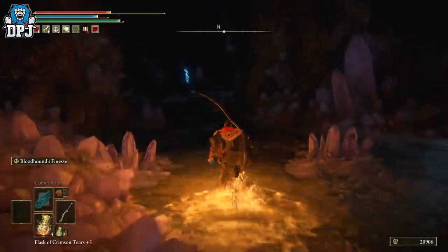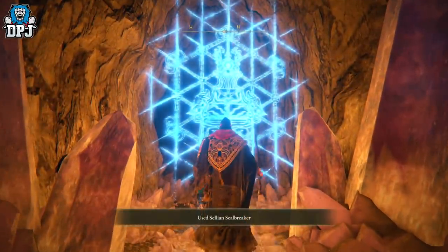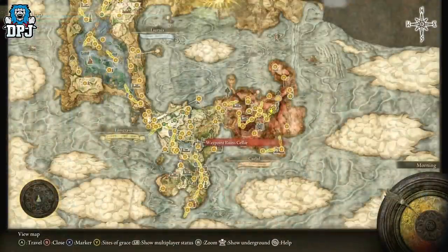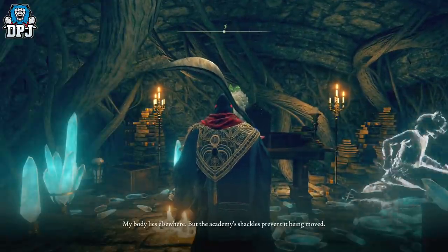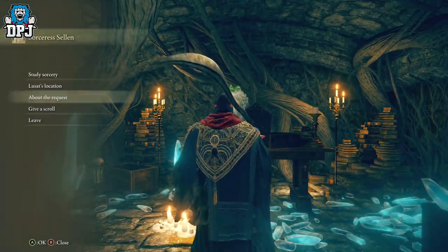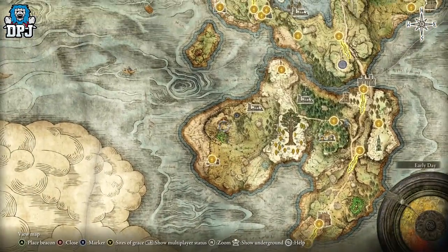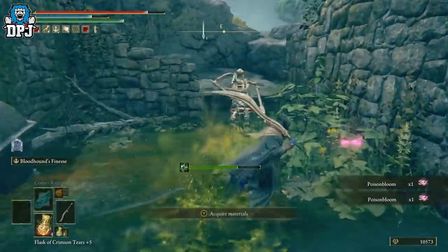You now have access to Lusat. Speak to him — he doesn't say much, but he gives you the Star of Ruin. Then go back to Sellen at the Waypoint Ruins cellar. Clear out all dialogue and she will eventually request your assistance on an important task. From here you need to make your way down to the Witchbane Ruins — any grace around that area is fine.